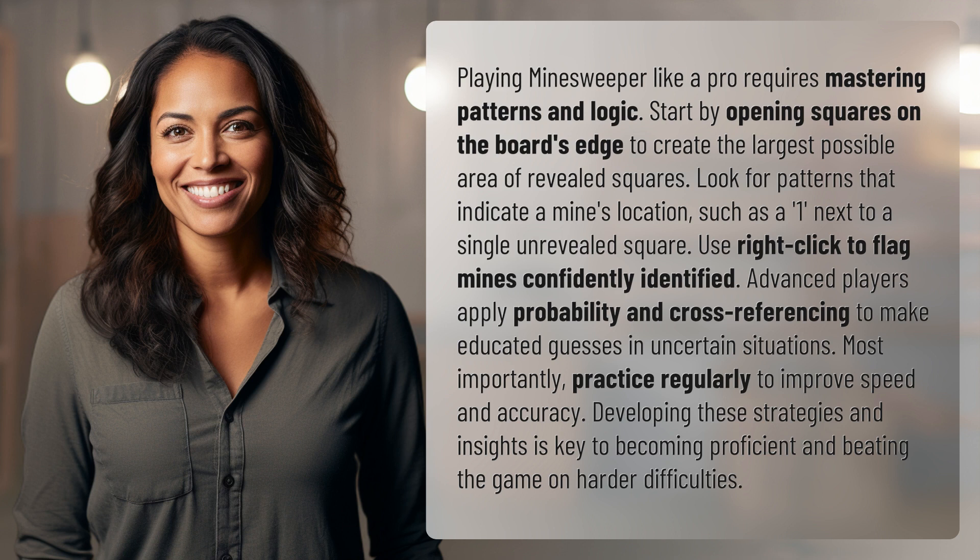Start by opening squares on the board's edge to create the largest possible area of revealed squares. Look for patterns that indicate a mine's location, such as a 1 next to a single unrevealed square. Use right-click to flag mines confidently identified.